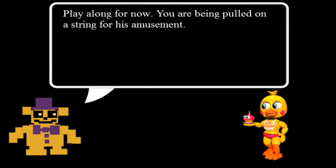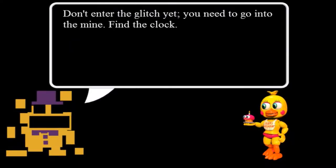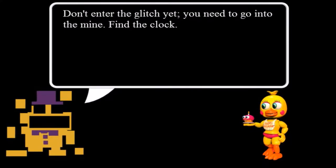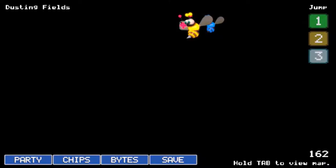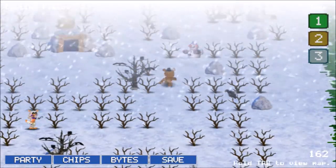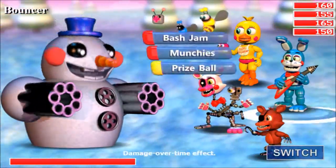Which - I did get a new chip, by the way, as a head start. I think that just gives me the first attack in a battle. You are being pulled on a string for his amusement. Don't enter the glitch yet - you need to get into the mine. Find the clock, go into the mine. There's that Phantom Balloon Boy that I got there. I wish that new update would come out already, but I'm still banking on it not coming out until the 2nd of March. Let's take on Bouncer.